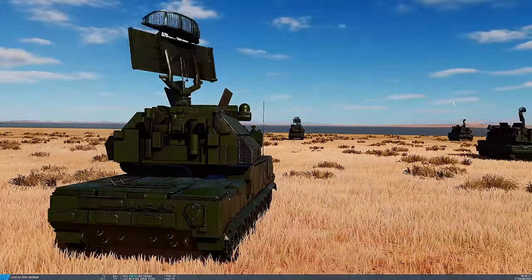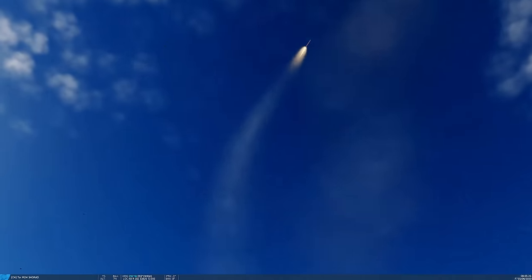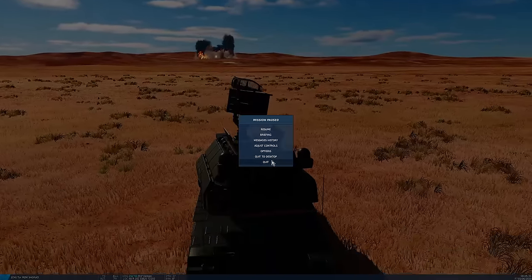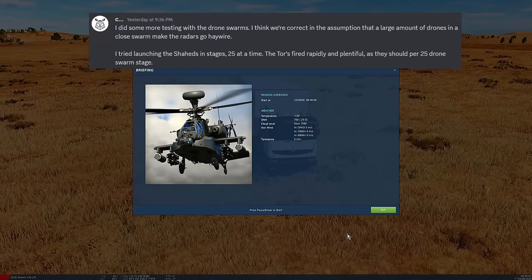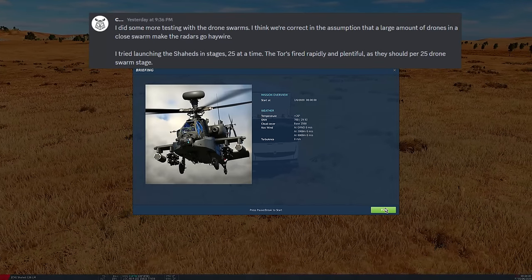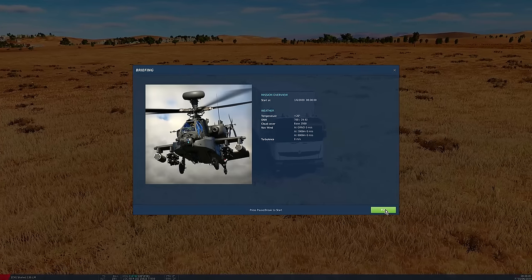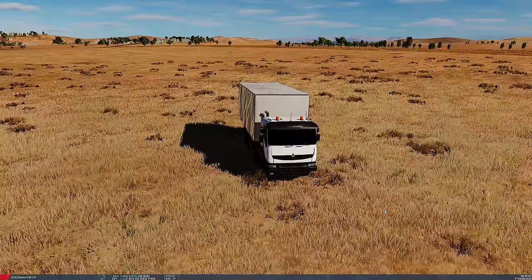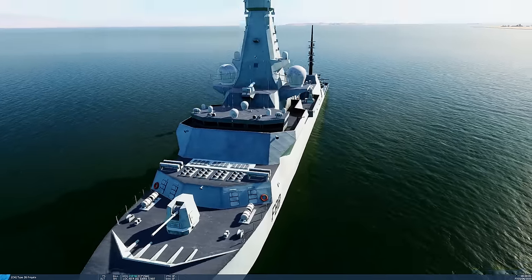We think it's the size of the swarm — CH has been doing background testing with 20 and 50 drones and everything was working fine. When we ramped up to 100, things started breaking down. And you might say that's stupid, but that might be how real life is too — radars get overwhelmed. Anyway, we're trying a Type 26 frigate — a slightly futuristic frigate from Britain. It's beautifully suited — it's essentially an anti-swarm frigate, with 'mushroom farms,' each holding 24 CAMM/Sea Ceptor missiles, designed exactly for this.